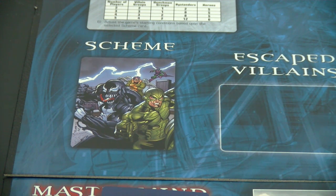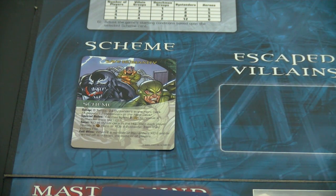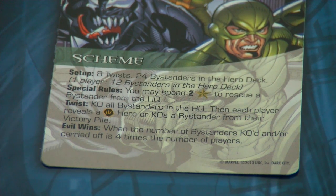Next we reveal our random scheme — again only using schemes from the Dark City expansion — and it says 'Save Humanity.' Setup: a twist adds 24 bystanders to the hero deck; for one player that's 12 bystanders. Special rule: you may spend two recruit points to rescue a bystander from the HQ. Twist: KO all bystanders in the HQ, then each player reveals an instinct hero or KOs a bystander. When bystanders KO'd or carried off equals four times the number of players, evil wins — so for us, losing four bystanders total means we lose.